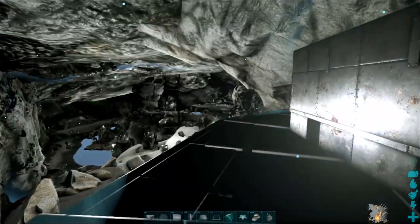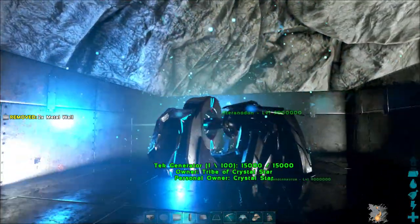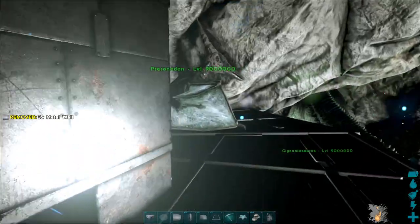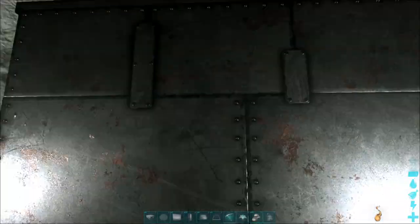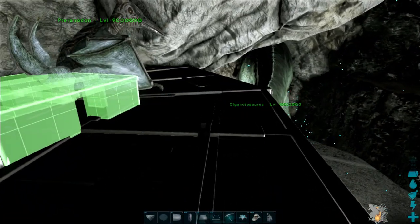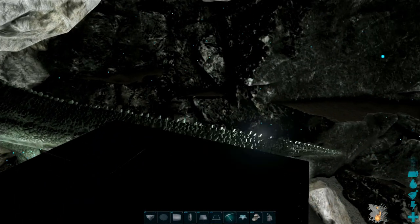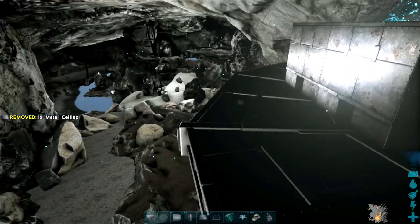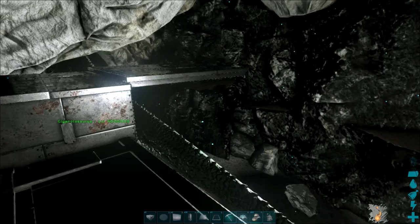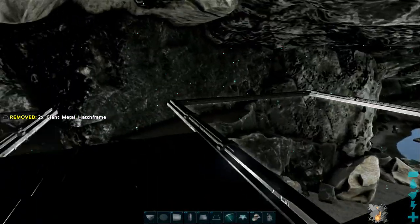We'll just put the generator radius to maximum. It covers a huge space, which is nice, but it burns through element, which is obviously a problem. I don't like leaving doors on these things because doors are weaker than walls and easier to break in. So I usually just box it in, fill it with what I need, and let it be. On the edge here, you take a foundation — I'd use block. Then take a couple of metal giant hatch frames and put them out like that, because turrets get maximum cover from that.